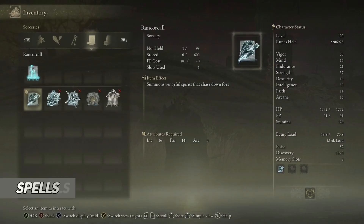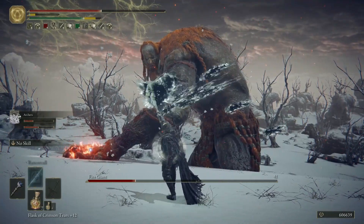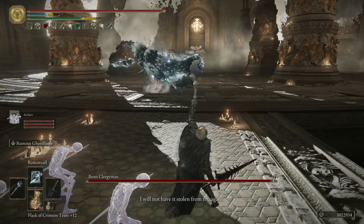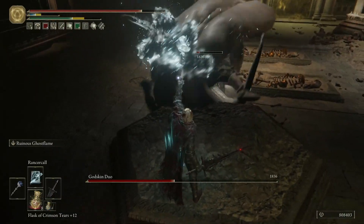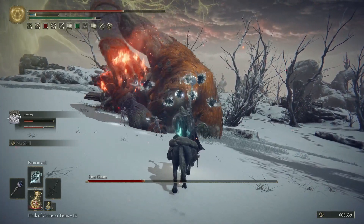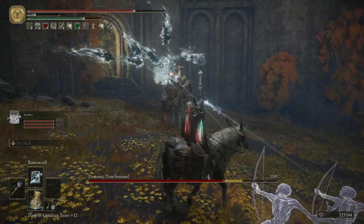The only spell we use is Rancor Call. It has long range, great tracking, and it deals decent damage. I love to use it as an opener against far away bosses or vulnerable bosses who cannot stop me from spamming it. We can also cast it while riding Torrent, so it's a great tool for the rare times when we don't want to go into melee combat.